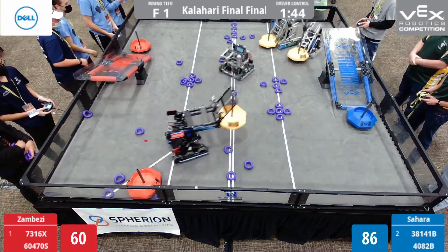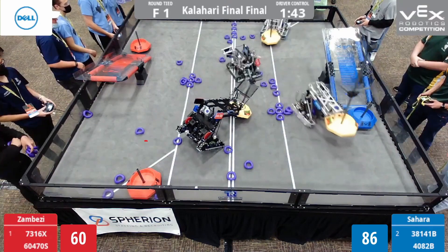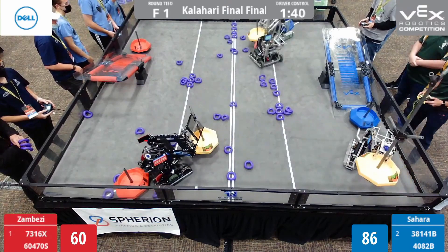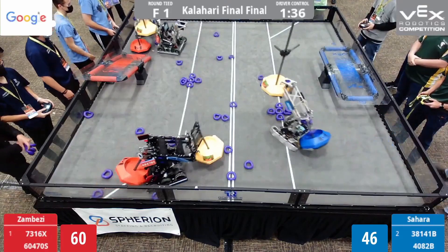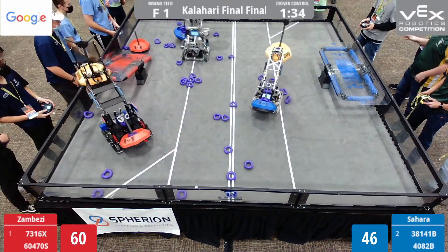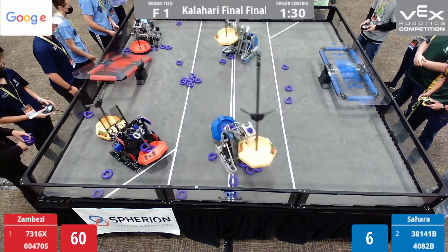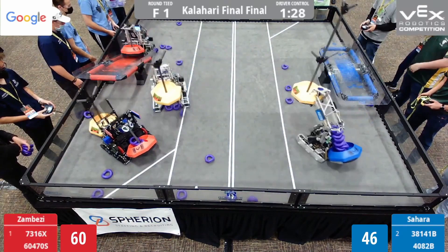Driver control starts and 4082B immediately darts around because they don't want to lose this vital goal. They dart down, block it, shield it, go around, grab it, and lift that goal up in the air. Lifting high makes it much harder to grab — opponents have to match the height and move up and down. Unless you have a massive claw, you're usually compromising your ring mech to do that.